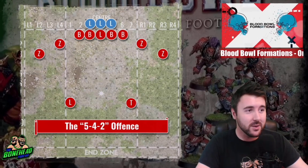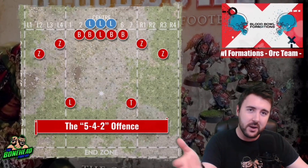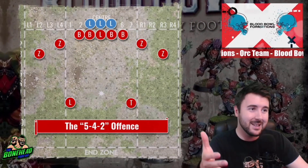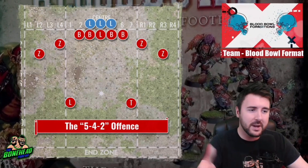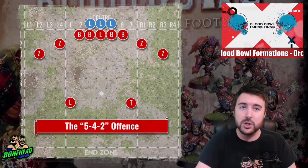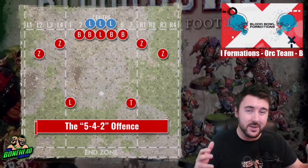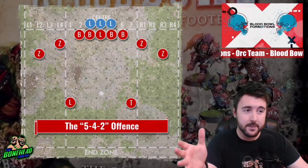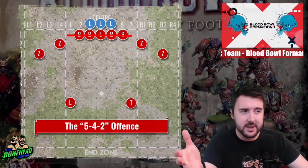Orcs' defense is really solid — I really, really like Orcs. They are not bad on offense either. The big and blockers are now movement 5, Strength 4. The blitzers are Strength 3 with Block and movement 6. You've got some average players with the linemen as well, but the armor is a massive advantage. This is a 3-to-4 turn scoring team — you can do a 2-turner but it's going to cost you some go-for-its, so it's kind of a middle-speed team at best.